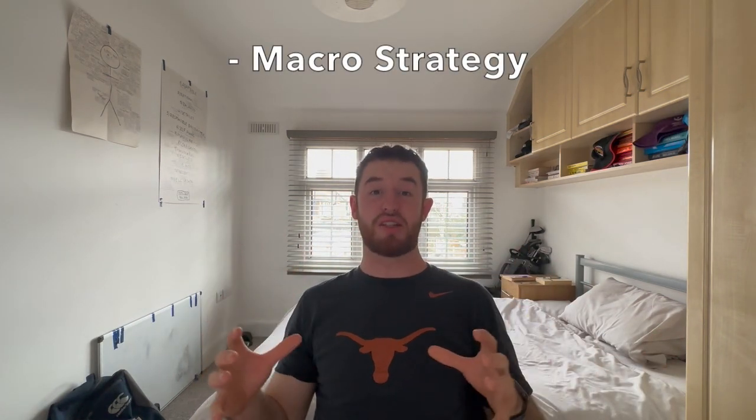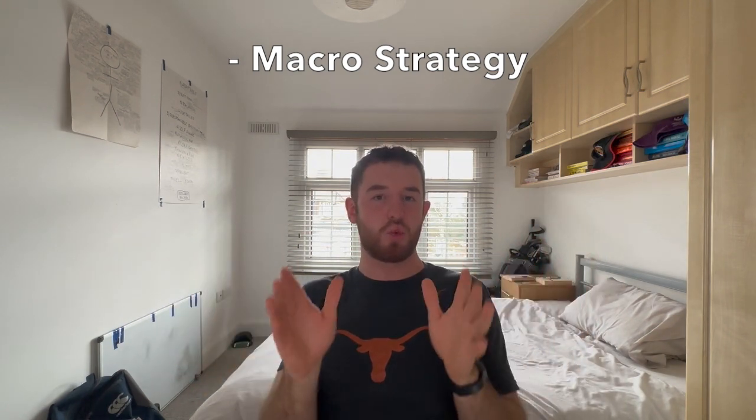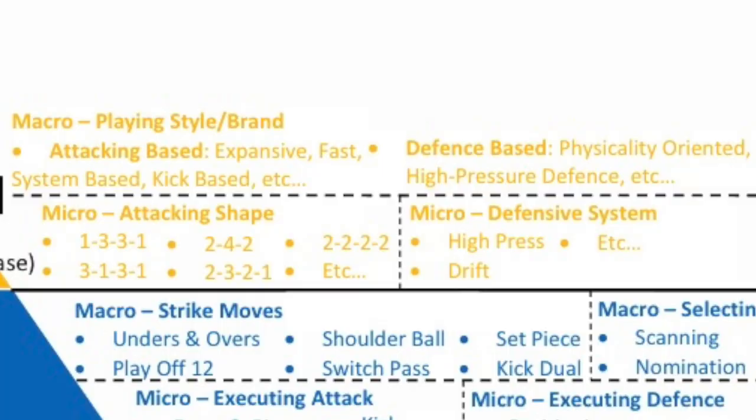Your macro strategy is the broad, enduring way that you want to play the game. In rugby there are different ways to play broadly: you can be an expansive team trying to move the ball like Japan, or a kick-based defensive-oriented team like South Africa, or a very physical dominant team like England who try to bully teams, or a very technical team like Australia who deploy strike moves and manipulate the defense.